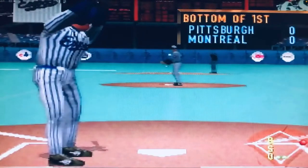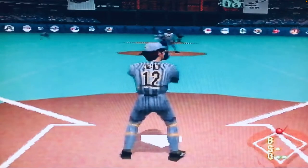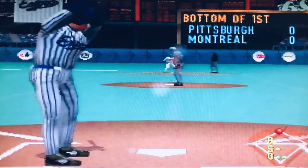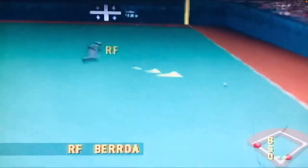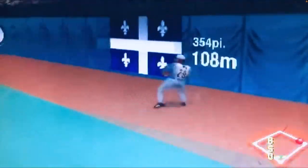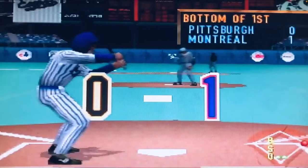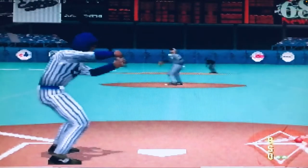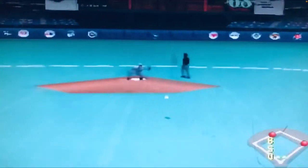Each offensive player when batting is graded on five categories: Batting, which determines how big their hit circle or area is; Power, how far they can hit the ball; Speed, how fast they run on the base paths; Arm, how strong they can throw when on defense; and Defense.